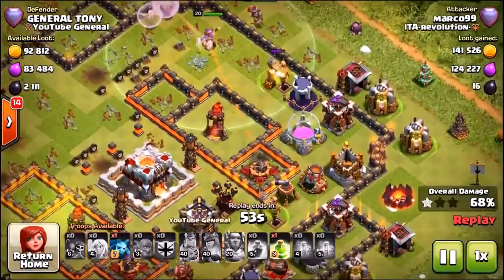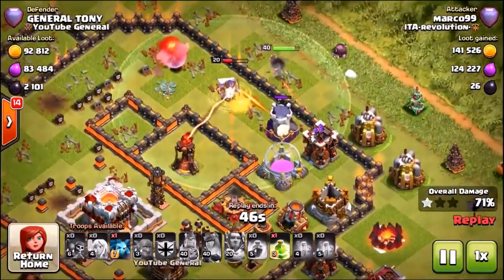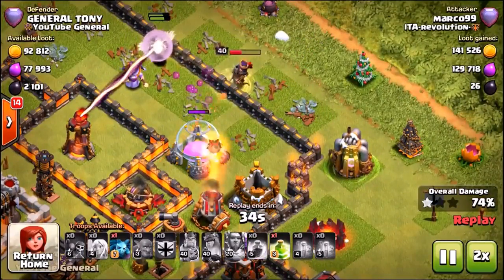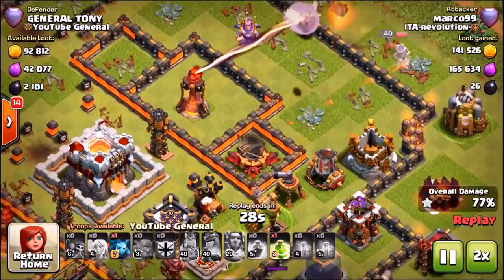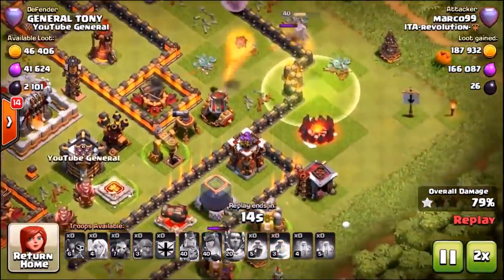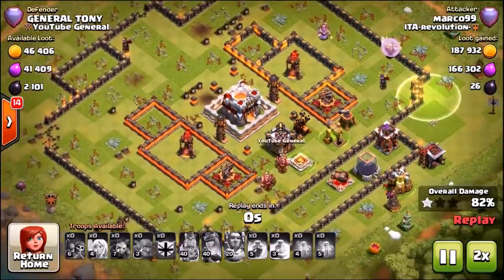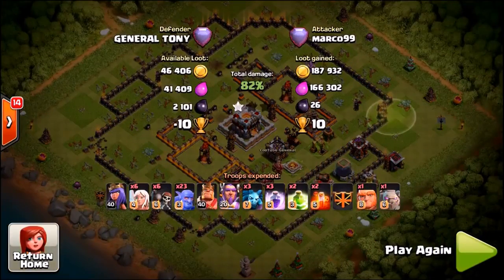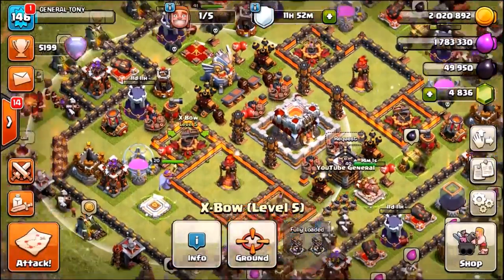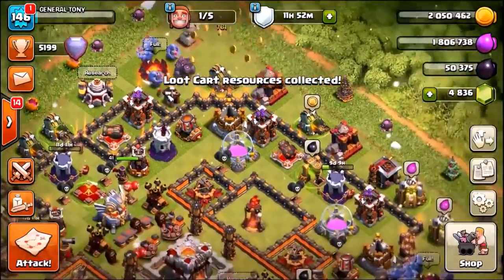This attacker is closing in on a two-star but unfortunately couldn't grab the town hall. The queen swings around the outside of the base and jumps into the center, but the inferno towers are in a great position protecting the town hall. I also noticed my Expo was accidentally set to air — I'm going to change that to ground only. At town hall 11, air attacks are more popular but I love defending against queen walks with ground-targeted Expos.